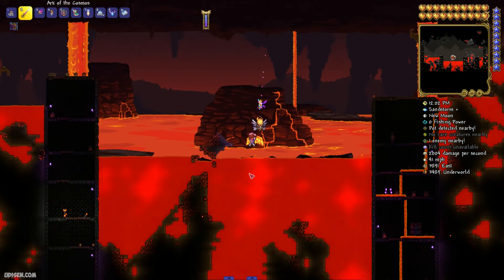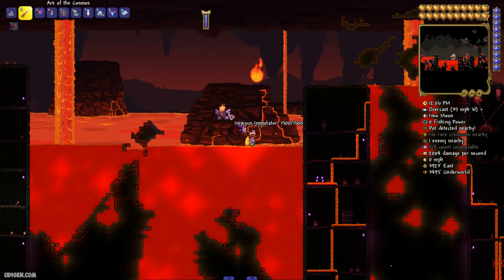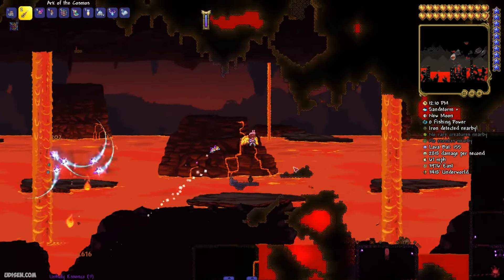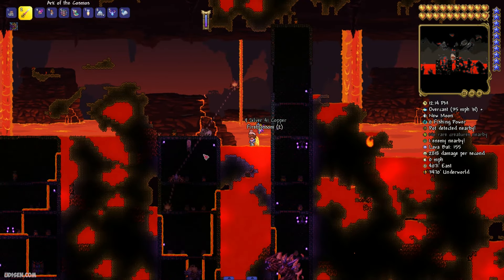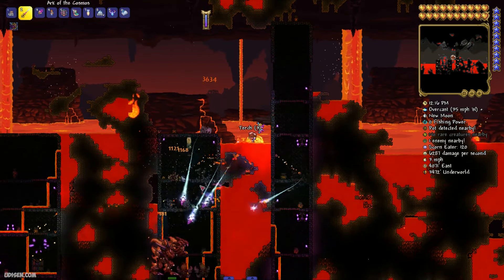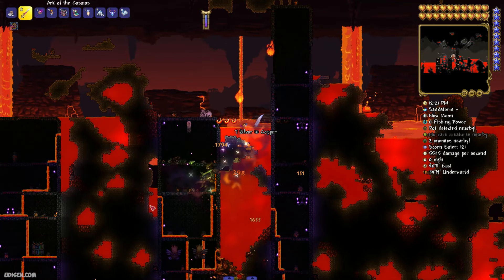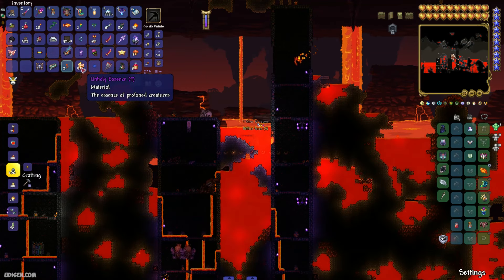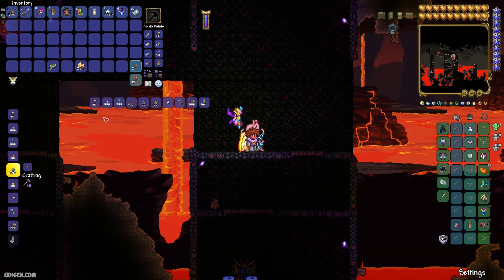After that, go to the Underworld or Hallow Biome and kill the new creatures which arrive there. For example, this candle with small wings is the first option. Then this thing with chains. And all these jumpy, scared creatures — the Scorn Eater. Kill them. All these guys give you Unholy Essence. You need 25 pieces. So place the Ancient Manipulator somewhere and craft the item.